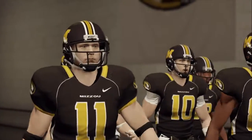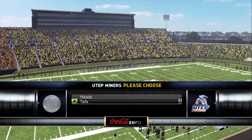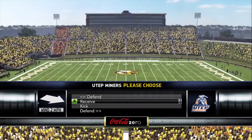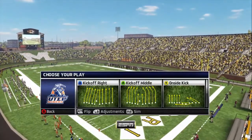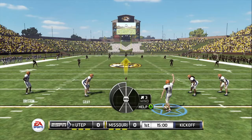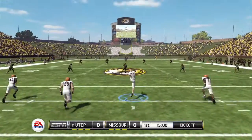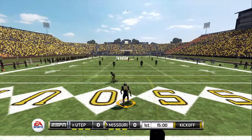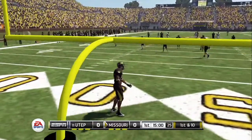Hi everybody, I'm Brad Nessler, along with Kirk Herbstreet. Aaron Andrews will join us from the sidelines shortly. Texas El Paso tees up the ball as we get ready for the opening kickoff. He kicks it off and got all of that one — it goes into the end zone, down for a touchback.